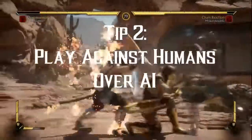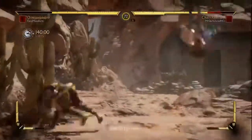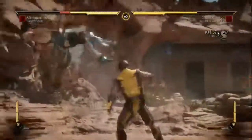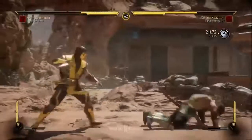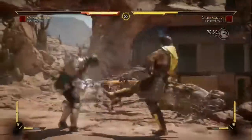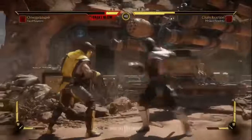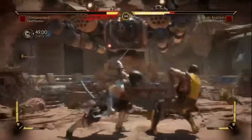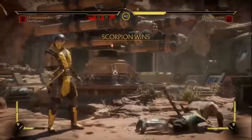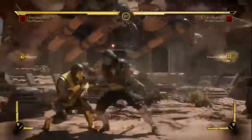Tip number two: play against human opponents, whether you're playing online or preferably playing with friends. When you are learning a fighting game, it is always best to practice against people at your skill level. If you have friends who are also learning MK11, it's really good to fight against them because you'll be learning together and you won't feel steamrolled. Online is also really great for that — I would say stick to casual matches over ranked matches. This game has excellent netcode, so it won't feel like there's a delay between what you're doing and what's happening on screen.